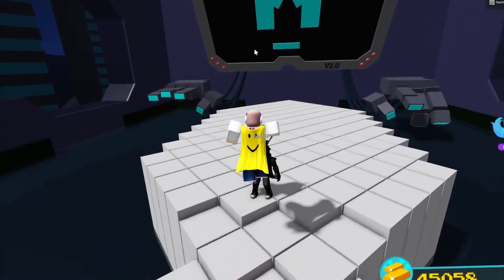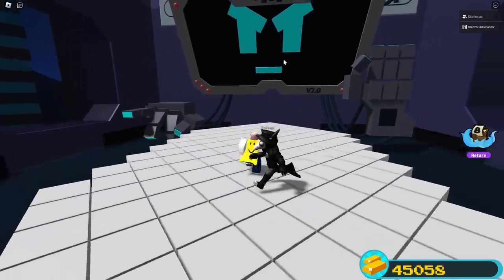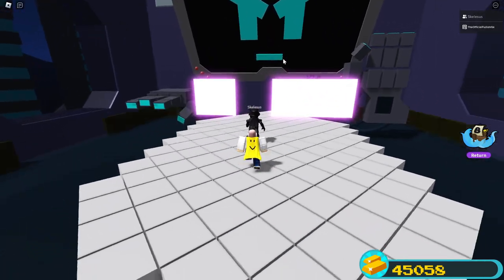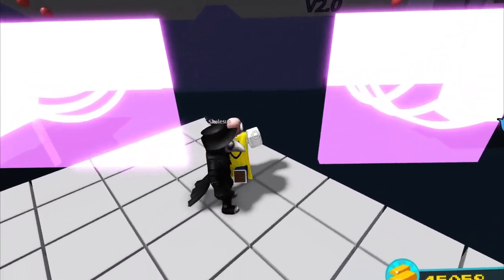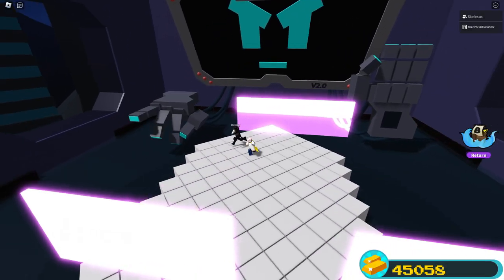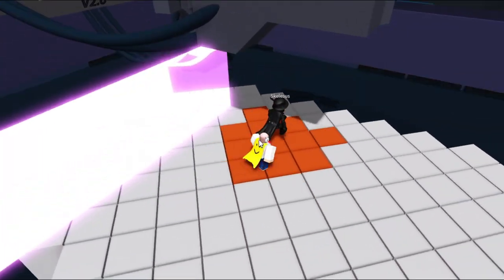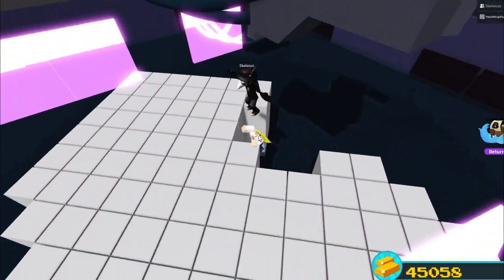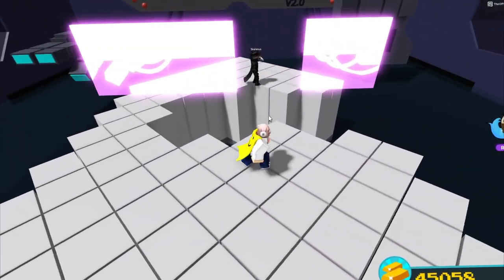It looks like Skeleton got some health back. I'm coming over to try to push you off the map — although I can't push you off directly, I could still make the tiles disappear very quickly. Skeleton, where are you? I wish I could push you off the map, but I could do this — come here! Oh no, I did that to myself.